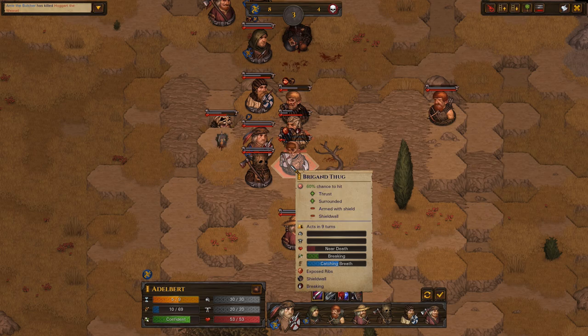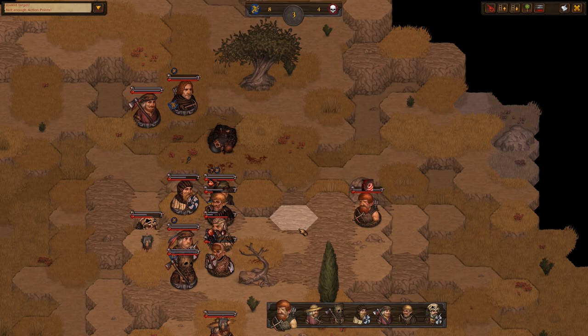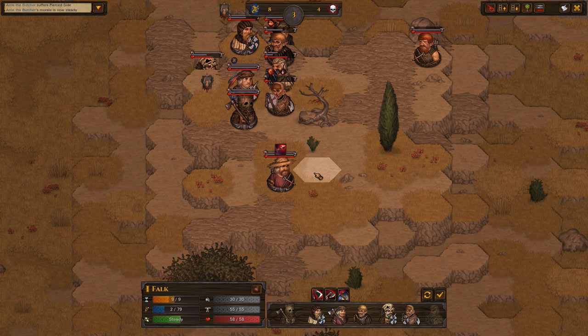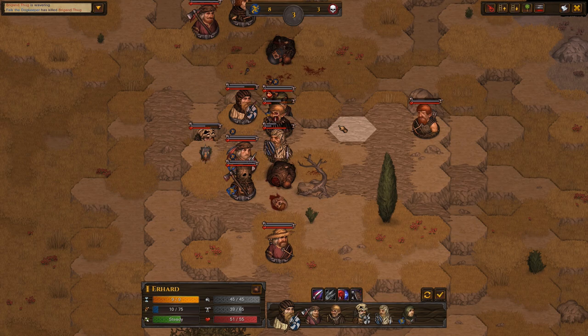That's what I said in the previous episode — two-handers hit for a lot of damage. You can kill a lot of dudes with one hit if you use a two-hander. One more hit on the Brigand Thug. There we go — we chopped his head off. Didn't he have 20% chance to hit? Well, apparently he hit twice in a row even.